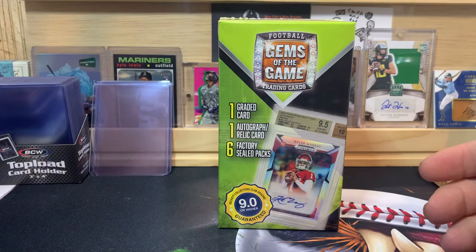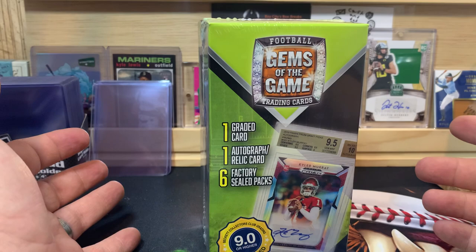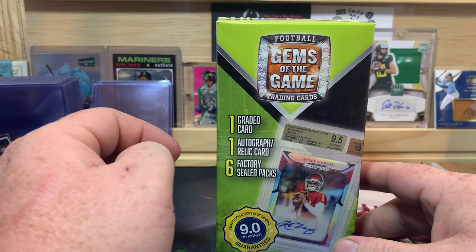What is up everybody, welcome back to the channel - P and W Card Collector here back with another video. Today we are going to do a Gems of the Game box - I'm going to call it a blaster box. There is one graded card in here, one autograph card or relic, sorry - one autograph or relic card.